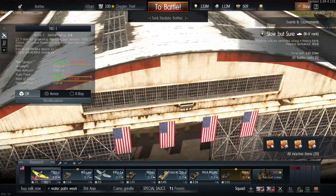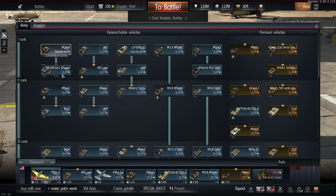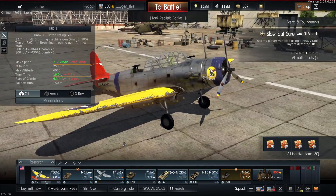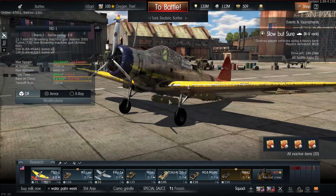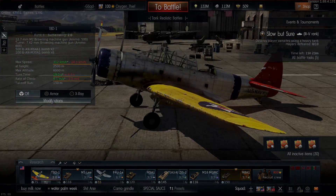And for your bomber, I'd go with the TBD. There are things like the B-34 and the B-18 you can take out, but I would recommend going with the TBD just because it's very manoeuvrable and it's not a big target, so it's a bit harder to shoot down. You do get two 500-pounders and then a carpet run of six 100-pounders as well. I think that would make a decent lineup at this tier.